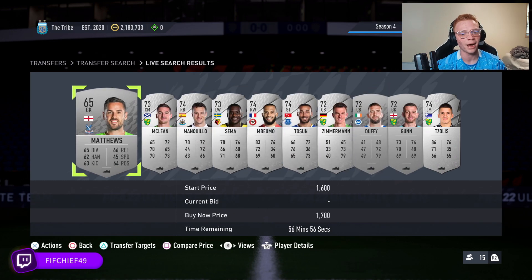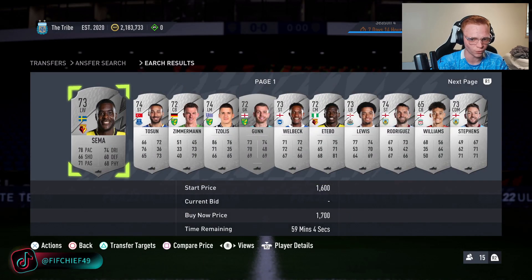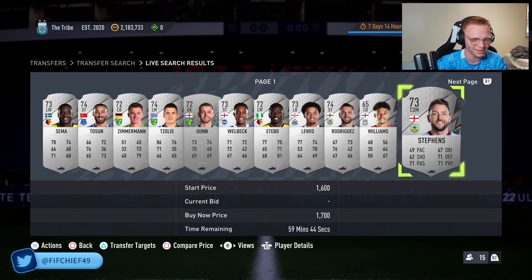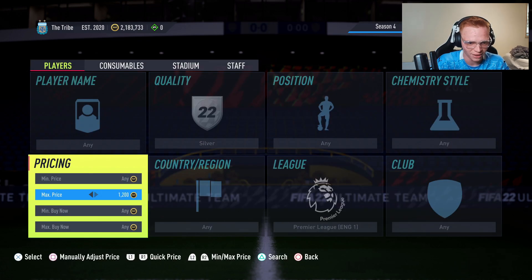Now, when to buy? Basically, there's two thoughts about this. You could buy right now on Wednesday when you're watching this. If you're picking these cards up for 1,600 to 1,700 coins a piece, that is a great buy — I don't mind that at all.